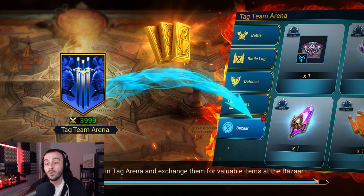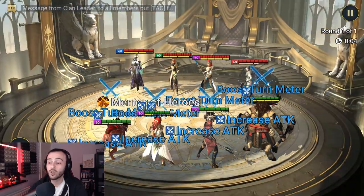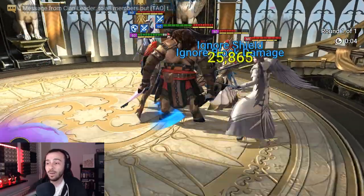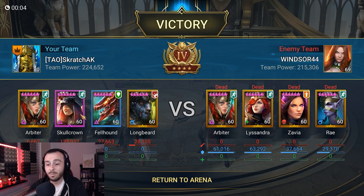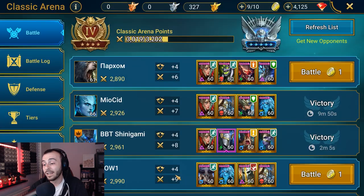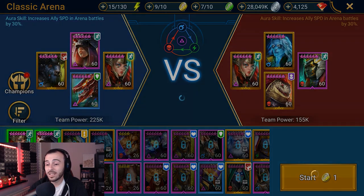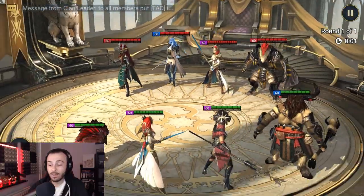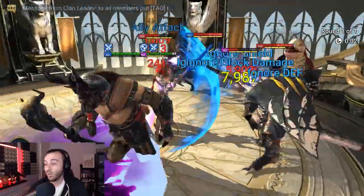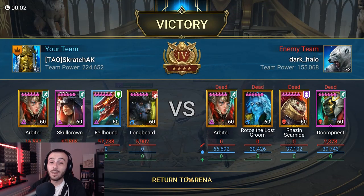Then if you're running Sinesha, you switch the rotation — you put Felhound in the second place and Sinesha in the third place. I'm not sure how many of you are actually familiar with that, but as you can see, they're pretty decent together. Skullcrown got most of the damage because she went first. We're gonna try without her going first in a few teams. I'm not gonna be able to attack teams that have shields — they're not gonna break through the shield; the gear on them is not strong enough.